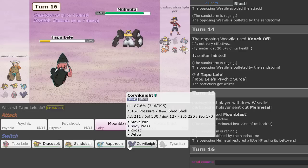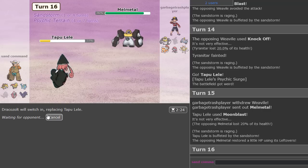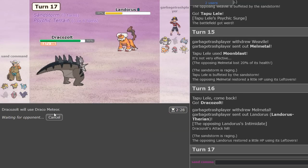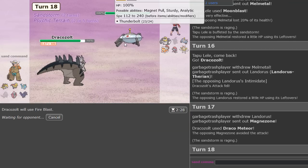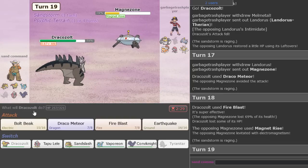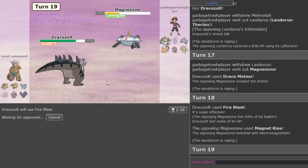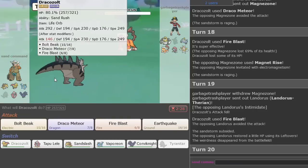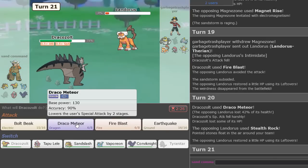Let's go hard Dracozolt — just make an aggressive play right here. There we go, nice aggressive play. Life Orb will probably knock it out. Magnezone comes in so I'll just Fire Blast — does a lot of damage and hits the Lando slot in case they try to double. They Magnet Rise, which means when I hit this next move it Rises into the Heavens. Oh, Magnezone dodges and I don't think it knocks it out anyway — but it happens. I'll go Draco Meteor since it has more accuracy.